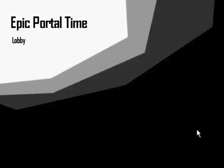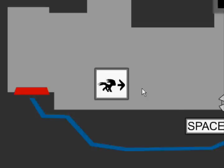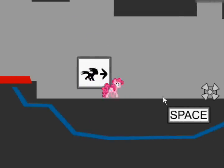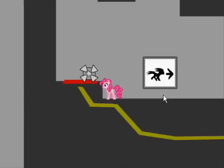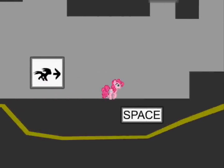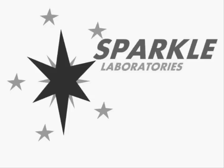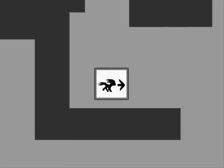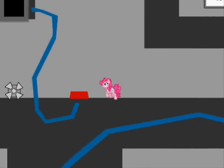Epic portal time! My Little Pony version of Portal. So anyways, space bar — and I'll put the stuff. There's no music. W is jump — basically it's the WASD controls for the laboratories. This is actually a complete parody of Portal, not a ripoff.